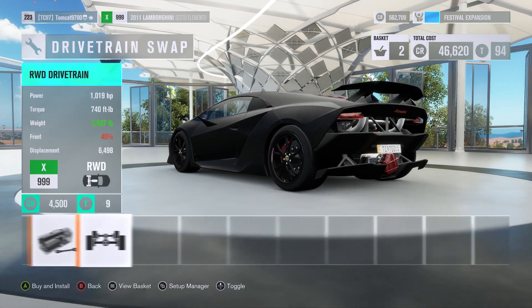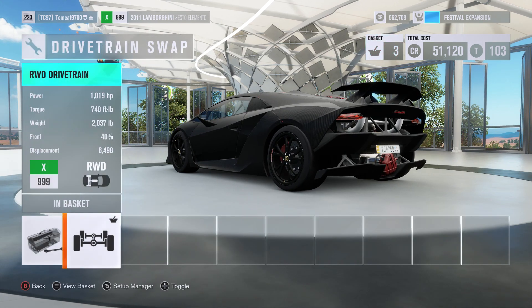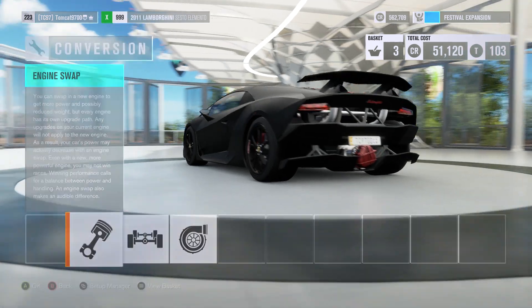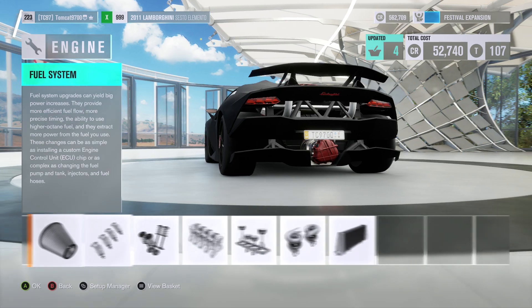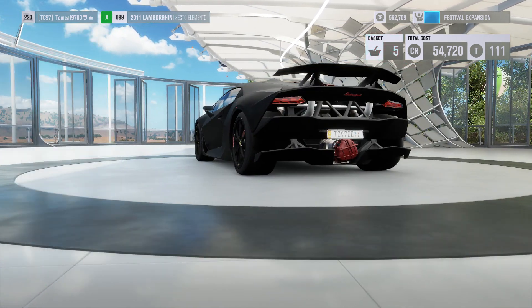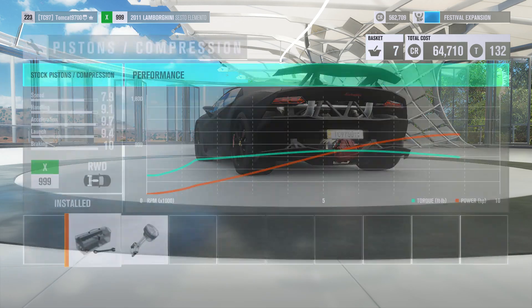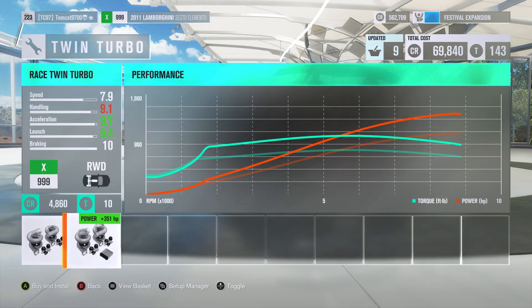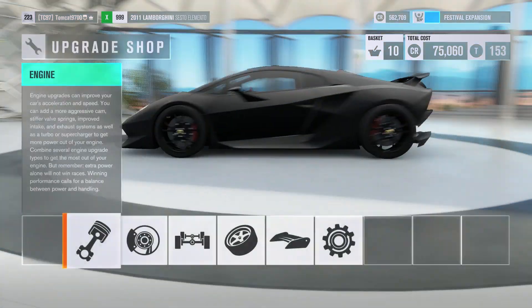We're gonna remove some weight and make the thing weigh almost 2,000 pounds — it weighs 2,037 pounds. Now is this a bit of a suicide mission? It might be with this much power and this little weight. It might not be the world's best idea, but we're going for big numbers with this car — as big of a number as we can. Horsepower is up to 1,515 and torque is up to 1,101 foot-pounds.